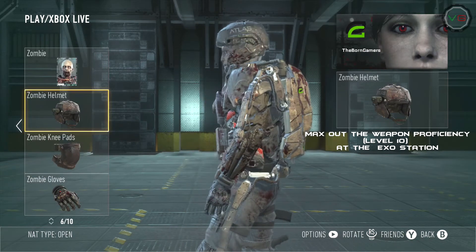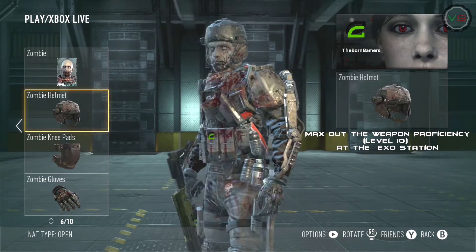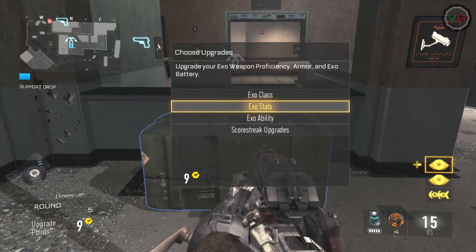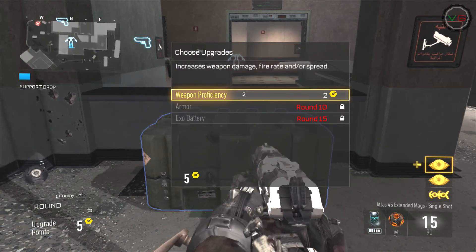To unlock the helmet, you max out weapon proficiency to level 10 in the weapon exo station. Here is the exo station where you can find the weapon proficiency and armor stat — upgrade them to level 10 to unlock the helmet and chest piece.